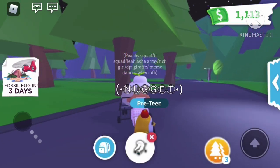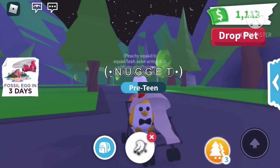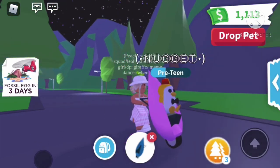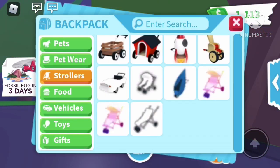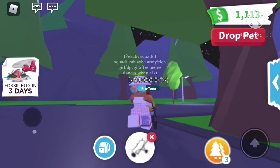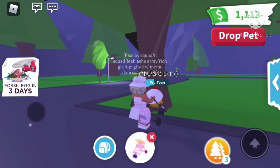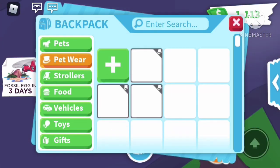Now we have a car stroller, about 450 Adopt Me cash — I really like it because it's a car. And we have a double stroller. Our next stroller is a droplet stroller — I like it because it's skinny and you can fit through things. Now we have a regular default stroller you get when you first join the game — it's not tradable. And just a normal stroller that's about 100 dollars.